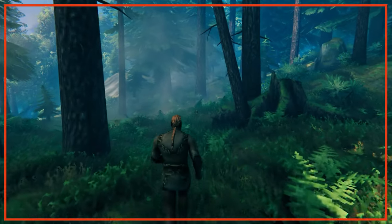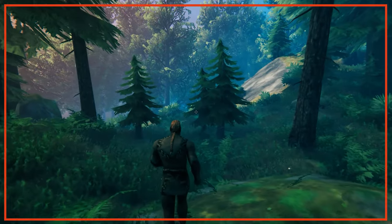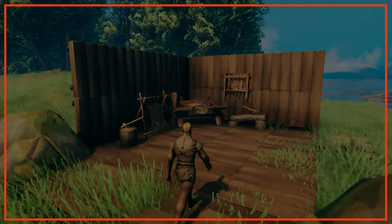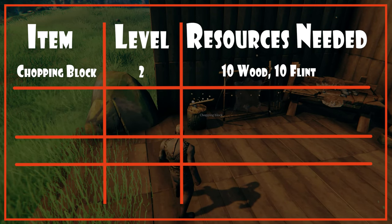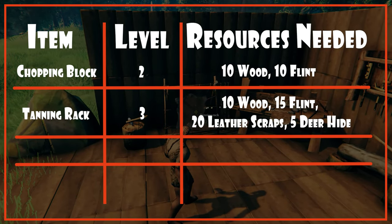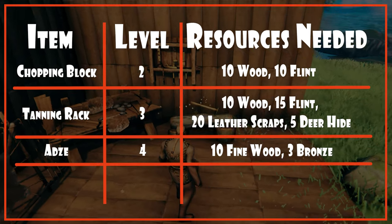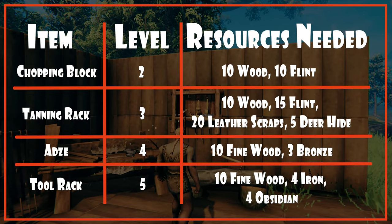Each level of workbench upgrade will enable you to increase the level or durability of certain items, and for weapons and armour, this also increases the item's damage and/or protection. To increase the workbench level and unlock new crafting blueprints, you'll need to build the following items: a chopping block increases it to level 2, requiring 10 wood and 10 flint; a tanning rack increases it to level 3, requiring 10 wood, 15 flint, 20 leather scraps and 5 deer hide; an adze increases it to level 4, requiring 10 fine wood and 3 bronze; and a tool shelf increases it to level 5, requiring 10 fine wood, 4 iron and 4 obsidian.